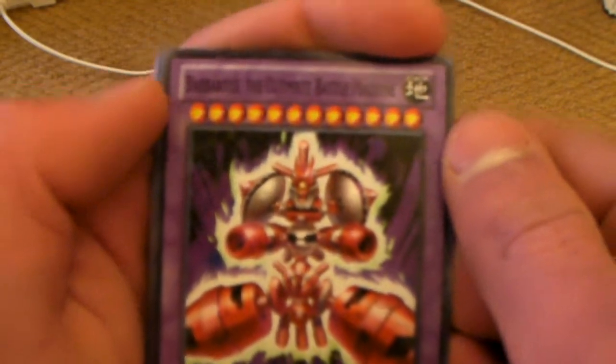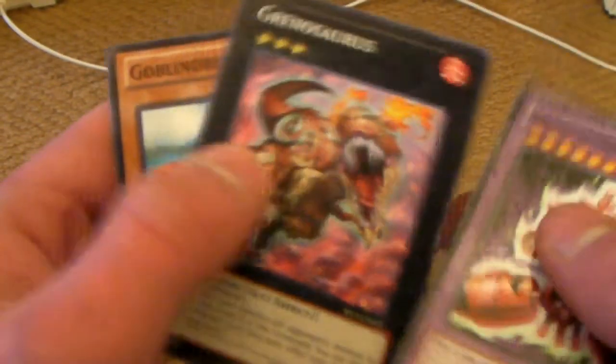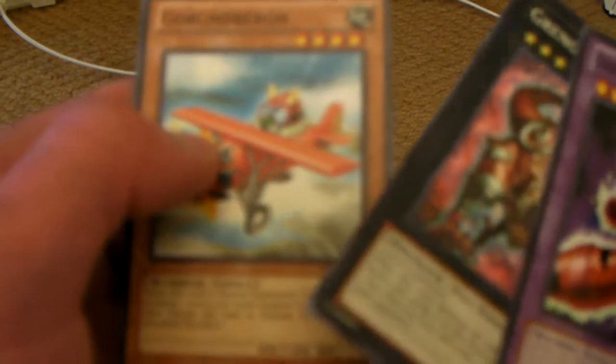And last but not least, we got a Star Rare — Barbaroid the Ultimate Battle Machine, Greenosaurus, and Goblin the Berg.